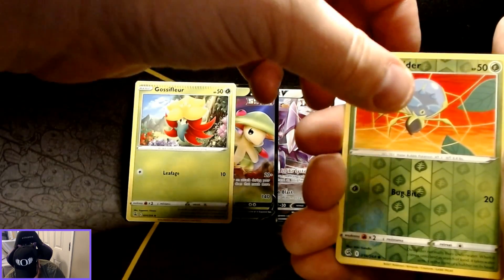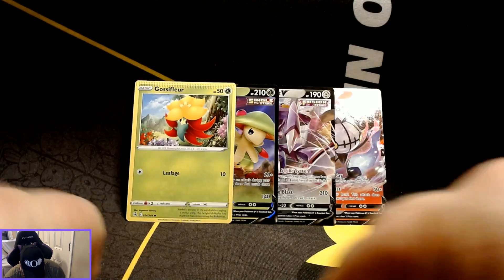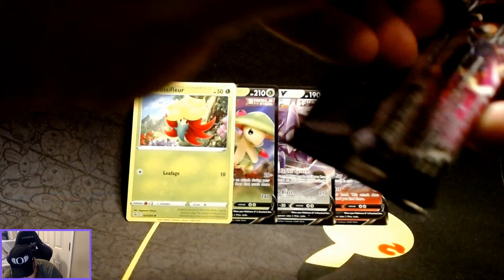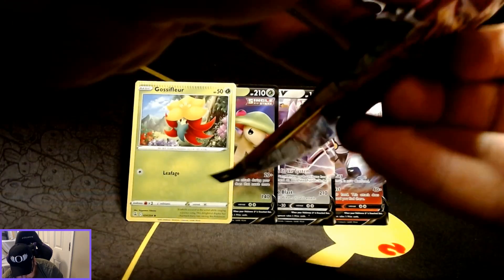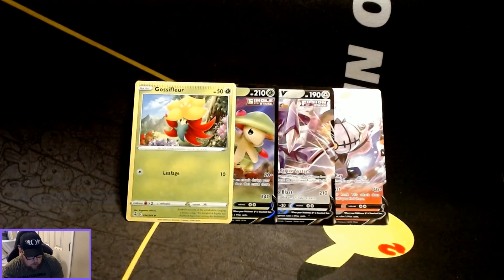Spinarak is the reverse holo with the rare being a non-holographic Blissey. Trying to burn through these as quickly as possible — looks like we're already about nine minutes in on this first one.